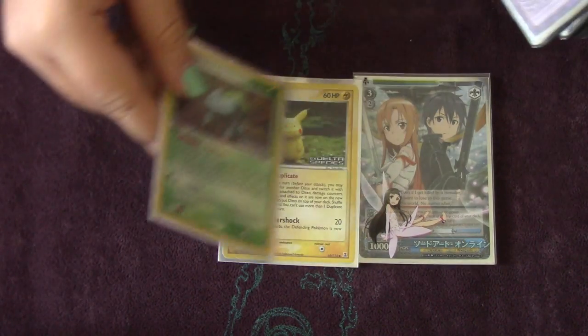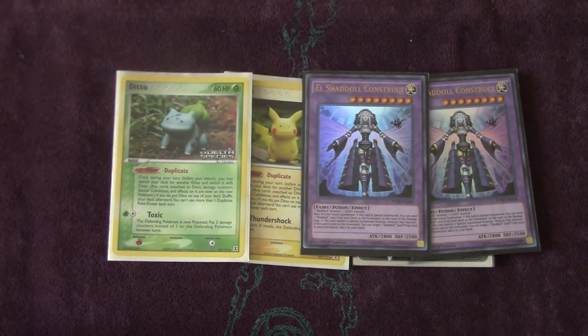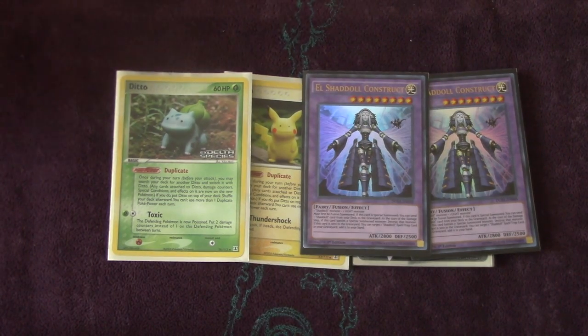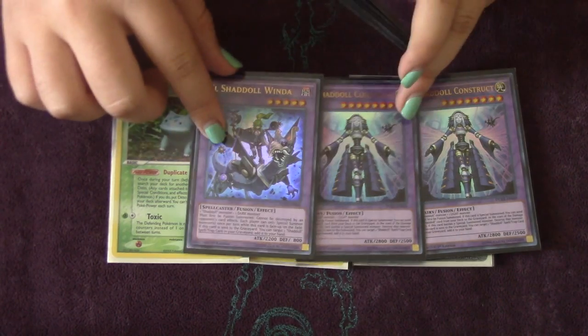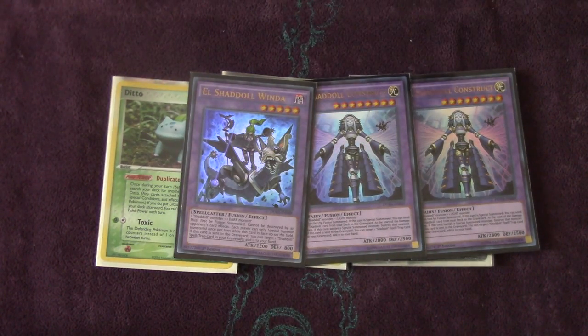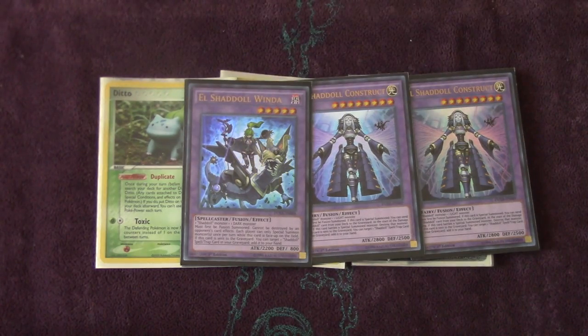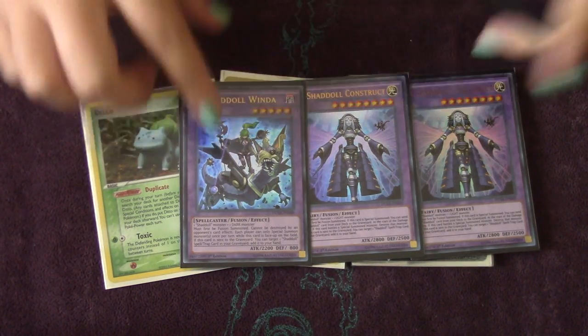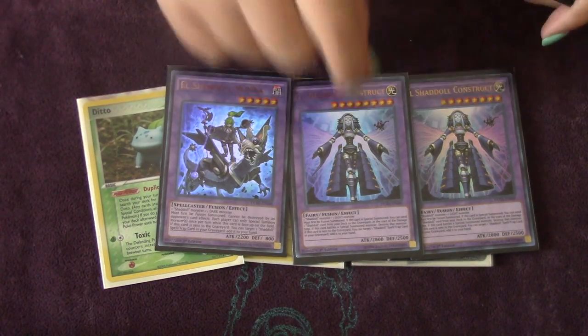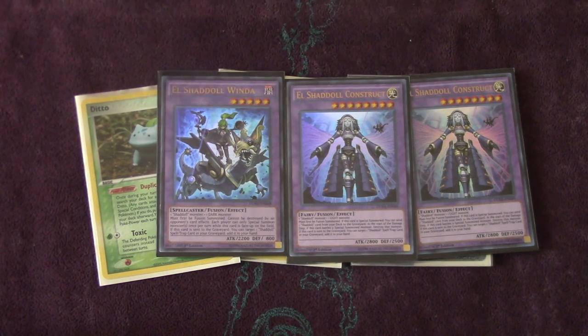Let's get into the extra deck. We run the three tokens — every single deck profile has these three tokens. We run two Constructs and one El Shaddoll Winda — there's supposed to be two Windas, but this is still a 15-card extra deck. This is not the ideal extra deck; there are about three or four cards I would like to change but didn't have access to — I only have one copy of Winda and didn't want to proxy it since I brought it to a tournament. The Constructs and Winda are just your boss monsters — everyone knows about them. Winda is basically a Vanity's Fiend in a way, and just shuts you down especially if you have protection, but you have to be careful because if they already have an established Winda board, it isn't really going to do anything for you.